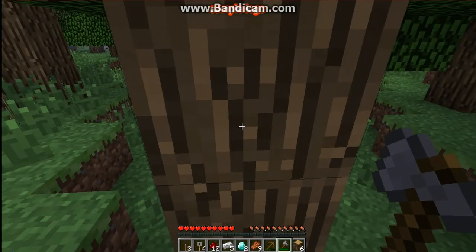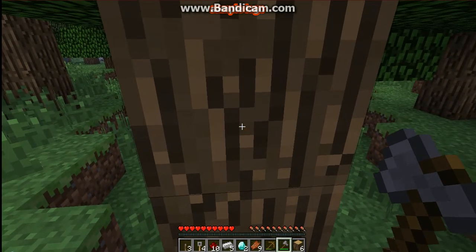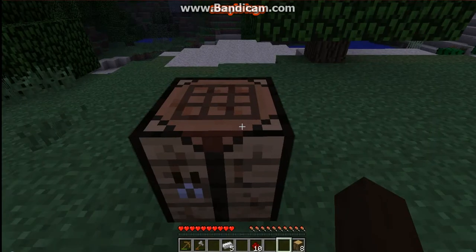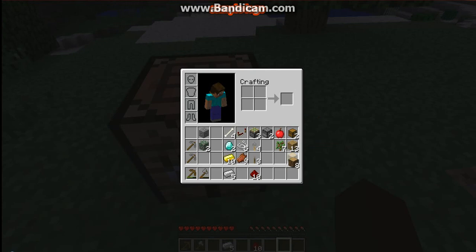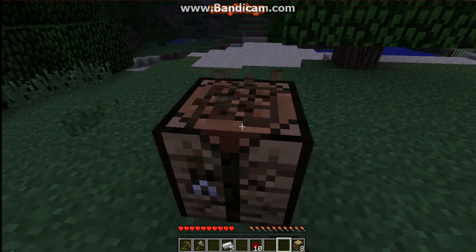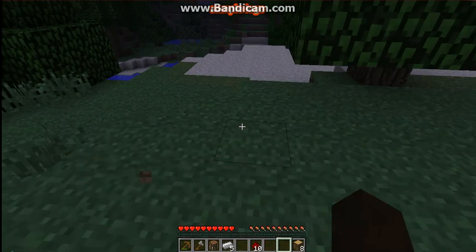I'm going to get some wood and then I will be back. Hey guys, we're back. As you can see, I gathered quite a bit of wood. I also sorted out my inventory — the stuff you get from trees, a little bit of redstone. I made some more tools. So yeah, I guess we can convert some of this wood right now.